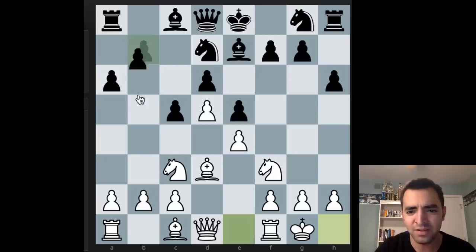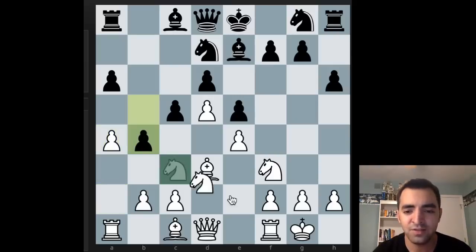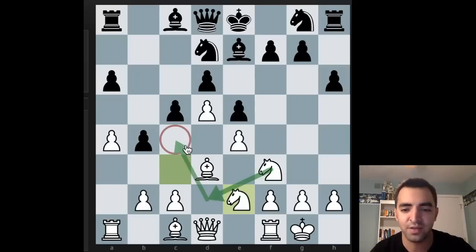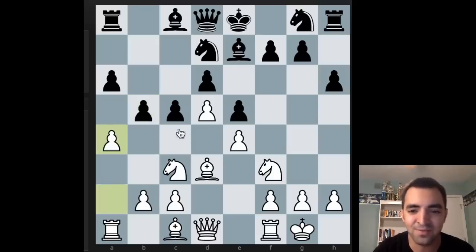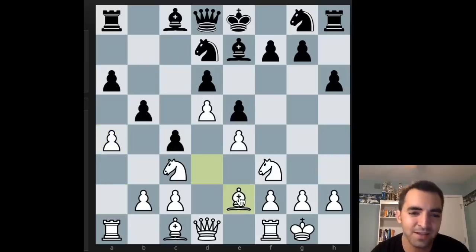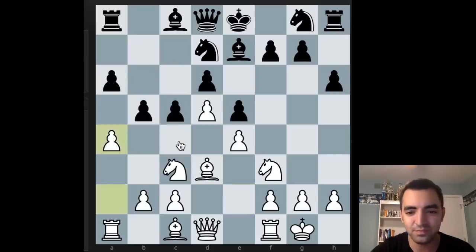I'm curious if black plays b5 right away what Akobian had in mind — this might be something to ask the engine. I'm pretty sure a4 could be a strong move, given that b5 is now a target and this might provoke black to overextend. Like if black plays b4, white can play knight d2 and now there's a very nice c4 square — white has ideas of knight d2, knight c4, maybe some future f4. Also if black plays c4 after a4, then the bishop can drop back to e2, and black is a bit overextended — the b5 pawn is still attacked. If b4, then knight to b1, and white is getting the last laugh given that this pawn is now hanging and severely weak. So maybe that's why Akobian allowed b5 from early on.